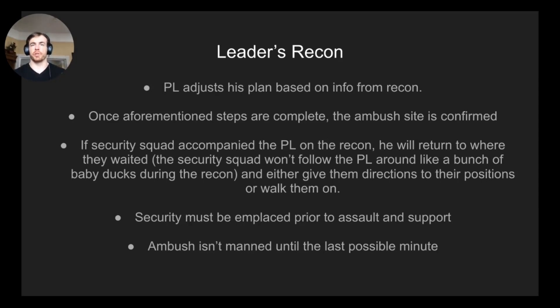Security must be in place prior to emplacing assault and support — isolate the objective first, then establish containment with support by fire, then assault elements. One important point: don't man the ambush line until the last possible minute before you'd risk getting compromised. If you arrived at the ORP well ahead of schedule, do the leaders recon early, refine the plan, but don't emplace too early — you risk personnel falling asleep on the ambush line.